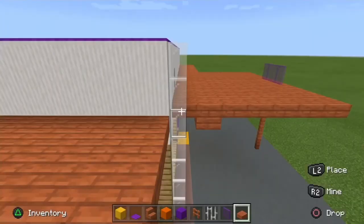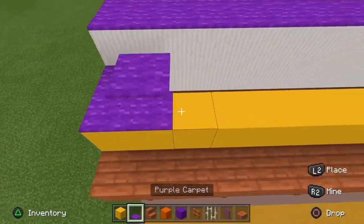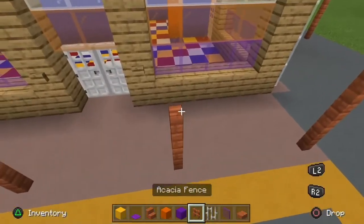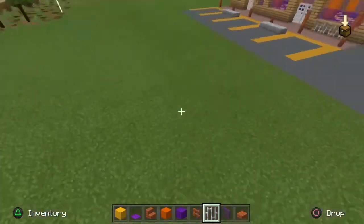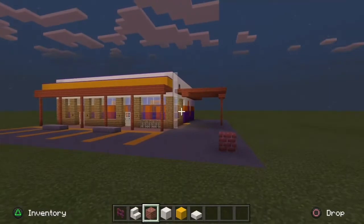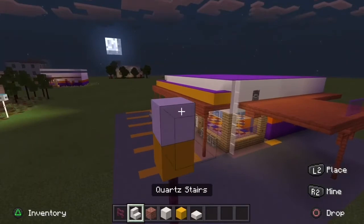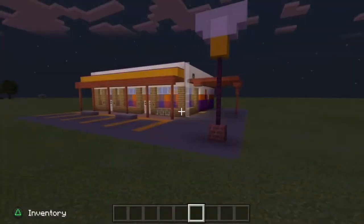Now get started on the pinball arcade game section. Grab your yellow concrete and do something like this. Then do the fence post off camera — there is the bike rack for some extra detail. Finally we will do the iconic arcade sign: grab a block of brick, add some nether brick, two, three, four fences followed with a yellow block, then grab some quartz stairs and finally some quartz slabs on top.